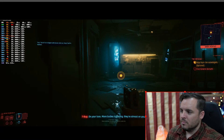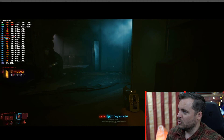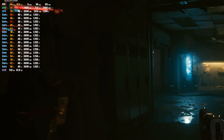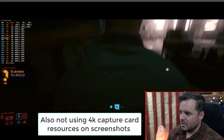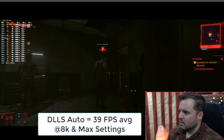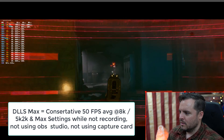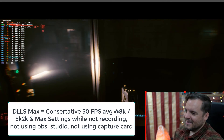Let's make our way over to this room and repeat the same set of steps so we can get a good comparison. Looks like we're chilling at about 43, 44, 45 now. I'll post a screenshot showing the FPS while not recording and using OBS Studio so you can see the improvement — earlier I was getting 57. Solid improvement using DLSS. That's what I get for talking and gaming.